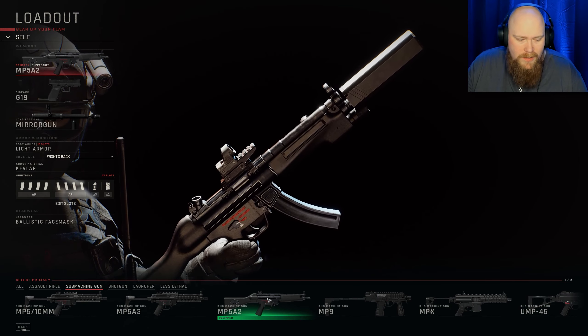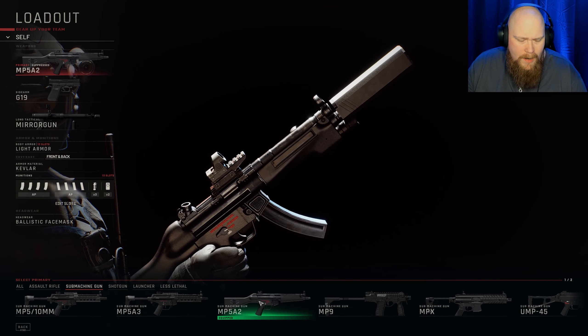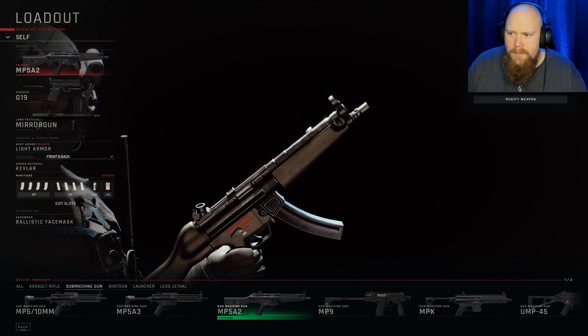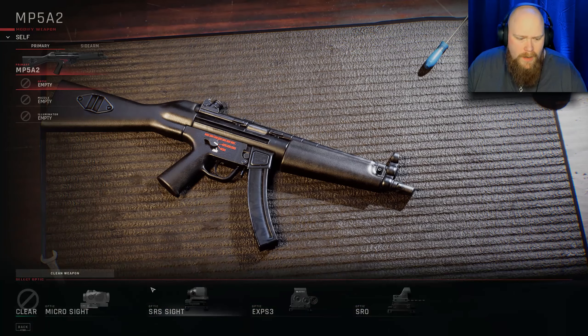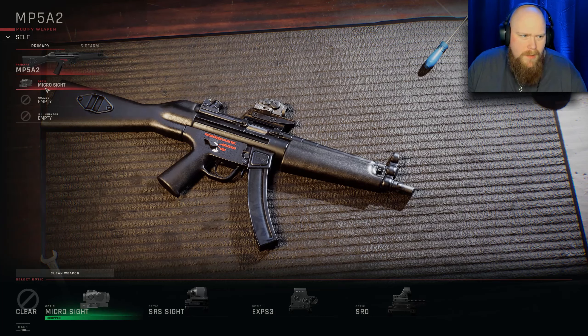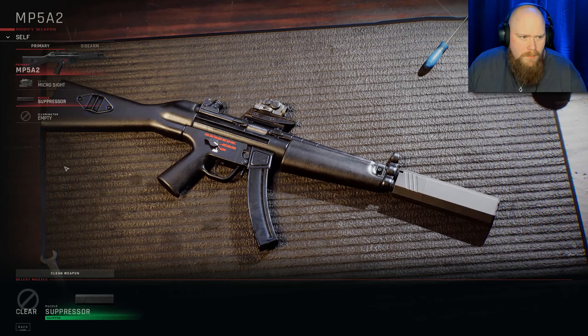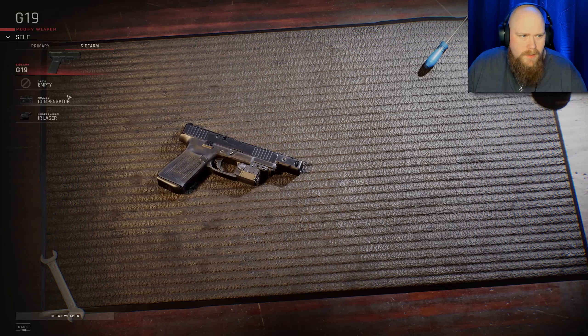Just to show you guys a quick showcase thingamabob — I do modify weapon, right? Okay, so I put on an optic. I don't really know which one — it doesn't really matter, I didn't want a big one. Microsite — yeah, probably that one. And then we put on the suppressor and the flashlight, why not? And for the sidearm I kind of went with the compensator and the IR laser.